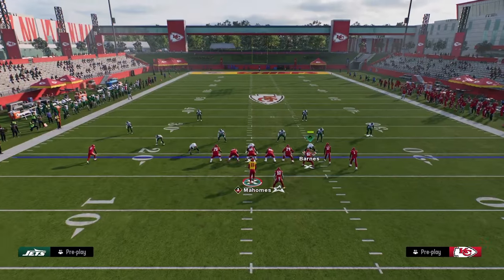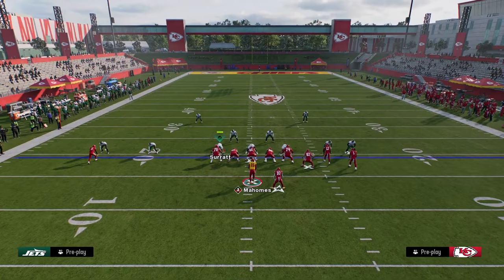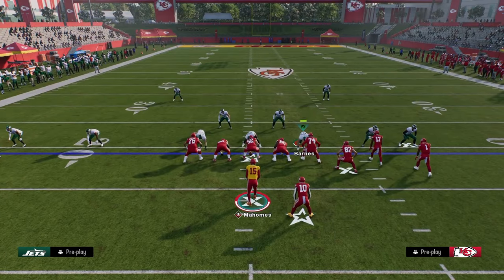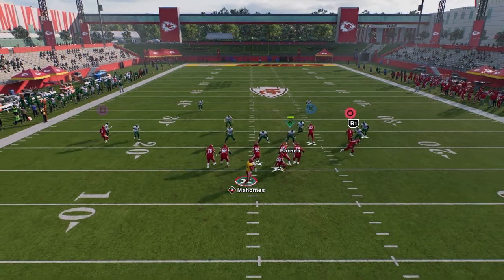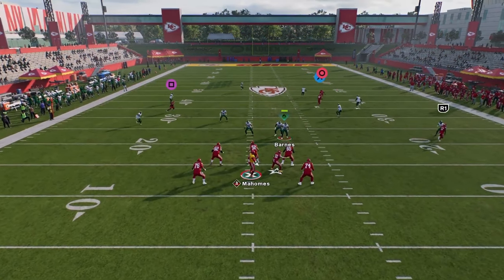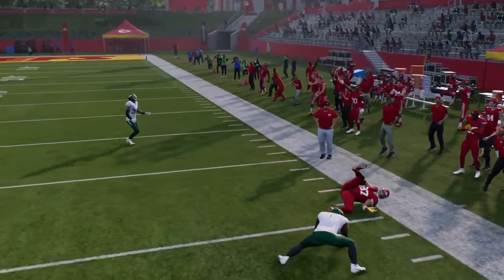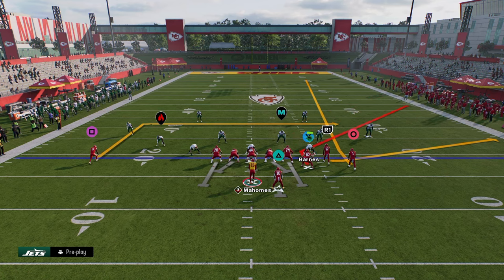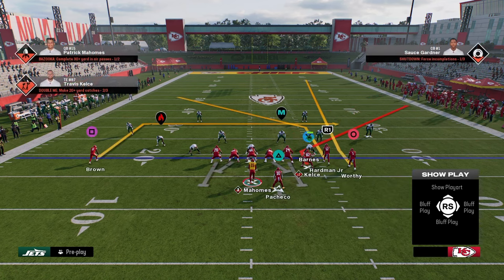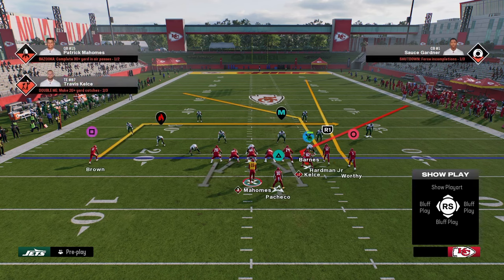The second thing that I like to do out of this play Flood is basically a coverage beater. This is specifically going to be run if they're running a lot of drop zone, cover four, or cover three. For the drop zone setup, we're going to stem that tight end corner down like we were. We're going to put the slot receiver on a post this time and stem him up to about 15 yards of depth.